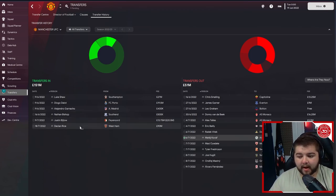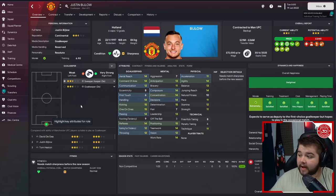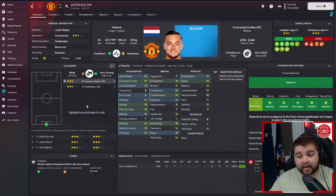The main signing is the goalkeeper situation. Unfortunately I couldn't sell De Gea or Harry Maguire — a lot of players that in my opinion would leave in real life couldn't get sold. So we brought in Justin Bijlow from Feyenoord for 20.5 million. He's not guaranteed to be the go-to keeper — I wanted Diogo Costa from Porto but he was too expensive — so Bijlow comes in as backup to De Gea for now.